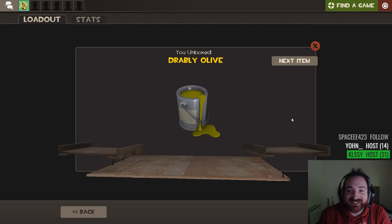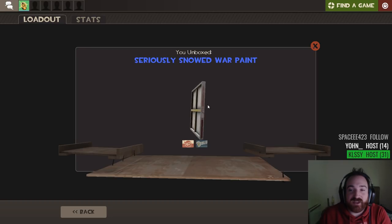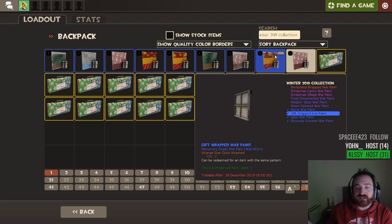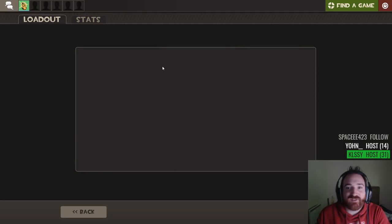Not baiting me like this! Drabbly Olive. The thing with the unusual is you don't know until it comes up here, right? It doesn't actually show — it's not visibly different. So when you open a cosmetic case, it's like you're rolling the dice. But when you're opening one of these, you're rolling like three dice. Is it going to be strange? Is it a good wear? It's like Dungeons and Dragons with about 50-sided dice.